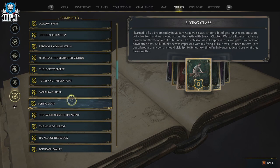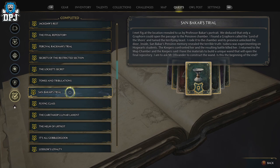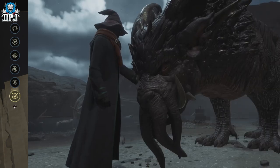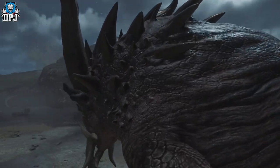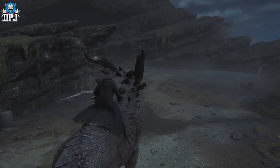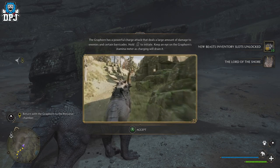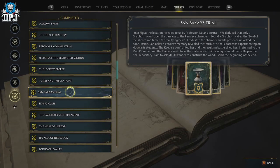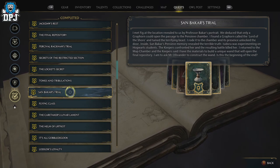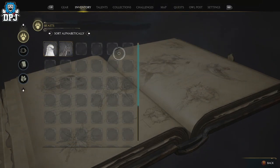The third unlock comes from a quest line called San Baker's Trial, which is further along in the game — probably one of the last missions, roughly third from the end. Within this trial, you need the assistance of the Graphorn, the Lord of the Shore, which is the final mount you get in the game. Upon going and obtaining the Graphorn, you get your third and final beast slot upgrade, bringing your total to 50-plus slots. So you essentially just need to progress the game and get your mounts — the hippogriff, the phoenix, and the Graphorn.